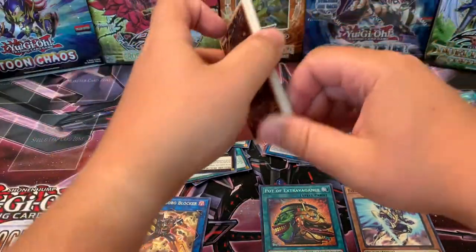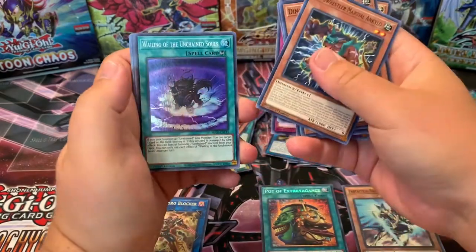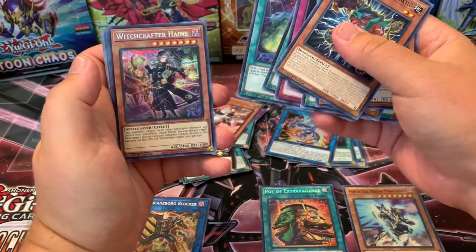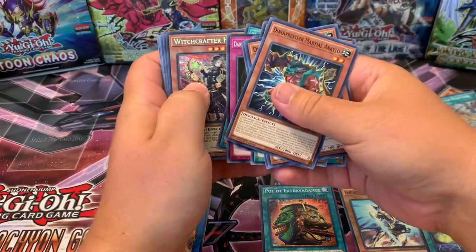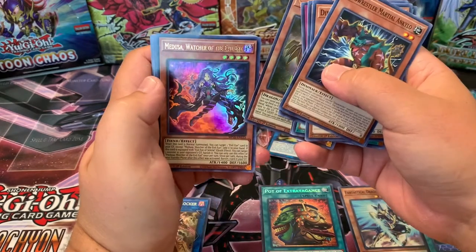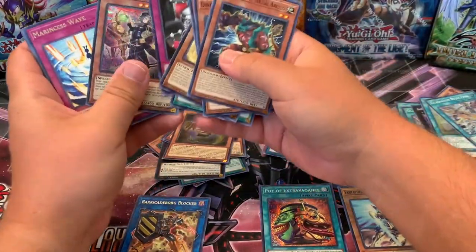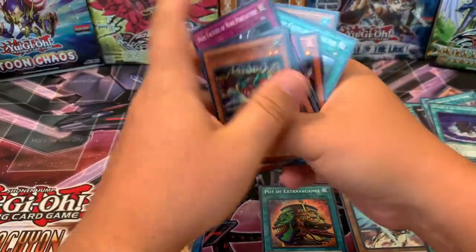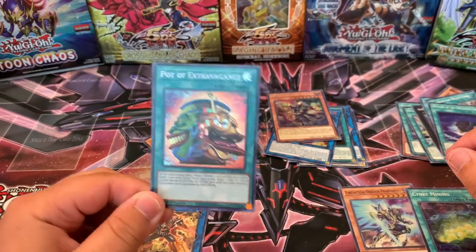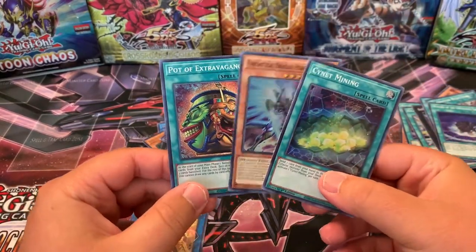What can we get? Wailing of the Unchained Souls. Silent Mining — there's a good one. And Witchcraft Hane. Can we get Red Eyes Dragoon? Starlyge, Safer, and Medusa Watcher of the Evil Eye. So no Red Eyes Dragoon. But we got the Pot of Extravagance Prismatic as well, which is super cool. So the pulls are Pot of Extravagance, Phantasme, and Silent Mining.